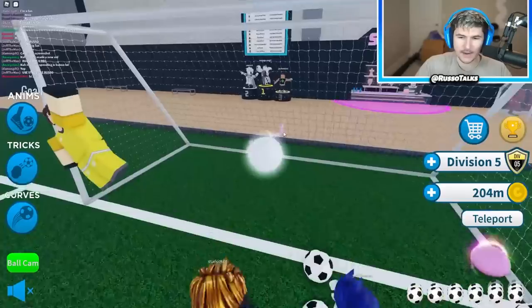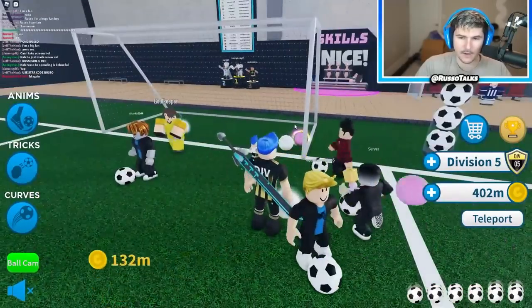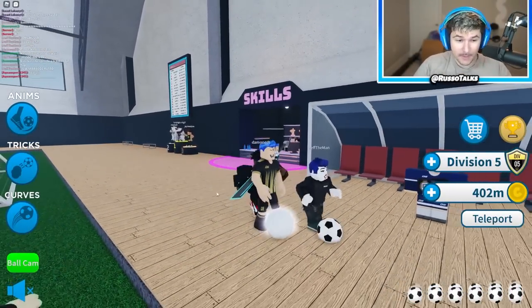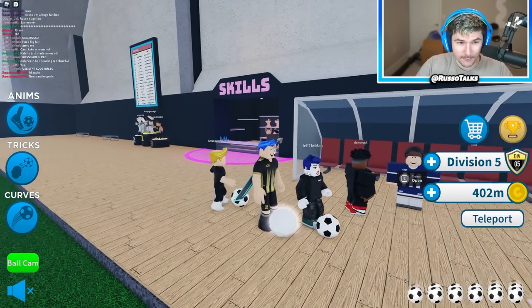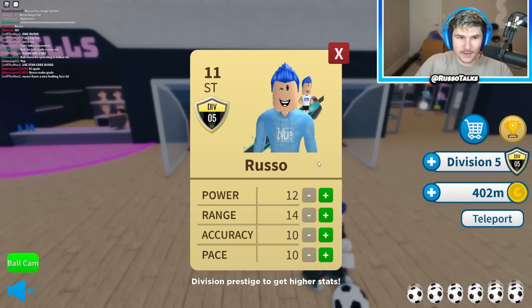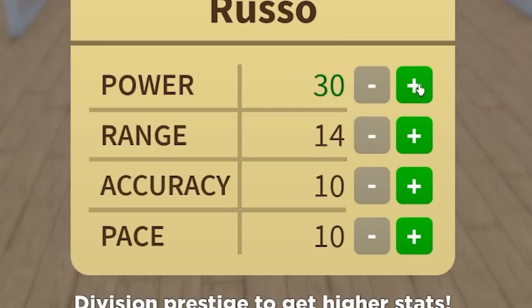Oh, I missed — how did he save that? This guy's a God. He's saving my balls and other people's at the same time. So now at 400 million, I have the goat gear and the power ball — the best ball in the game. It makes me insanely rich, but I still need to upgrade my stats. I really like the theme that it's kind of like a FIFA card. I'm going to upgrade my power a bunch — basically max it or get it really far. Let's get each of these to 50 and see how much it costs. Get everything to 50.